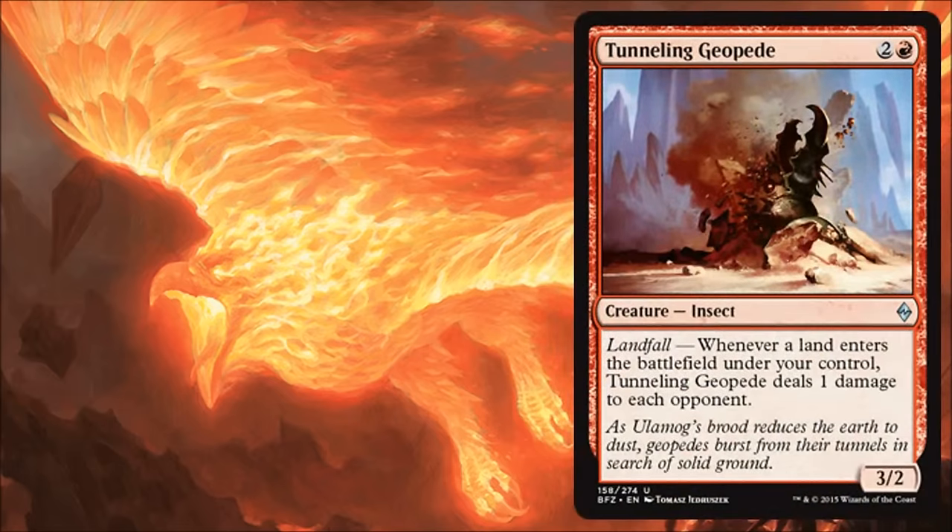Tunneling Geopede is another card that complements the aggressive deck. You pay three for a 3/2 — those are pretty aggressive stats — and then on top of it, the landfall lets you do damage to an opponent. Now, it doesn't let you hit creatures, but this is really for that late game when aggro has kind of fizzled out and you're just out of gas and need to give those last few points of damage across. This is going to help you do it. Good in the aggressive build, but probably not used in a lot of other builds. If you're going all-in on aggressive, this is okay for you.